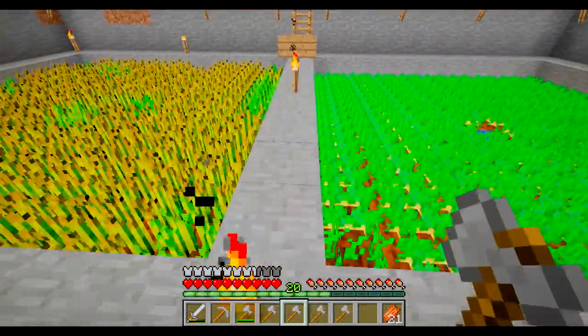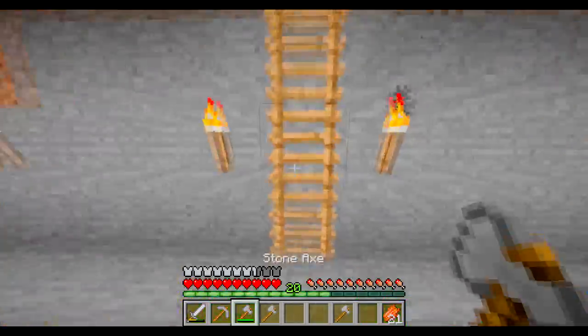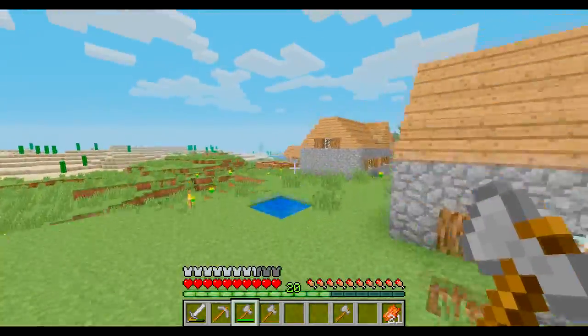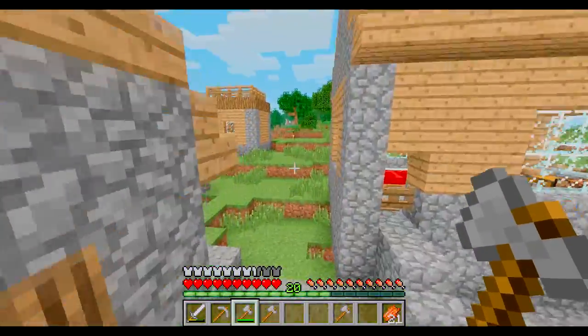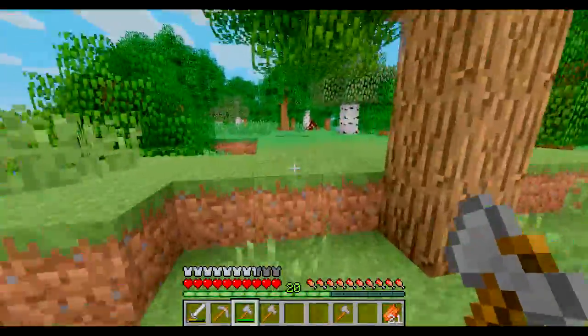Fine. Here, get these axes on your way out. Axes? What about axes? We gotta go get wood for our house, man. Gotta go axe those trees a question! I jumped but it didn't break the wheat — that's good. Okay, time to go breed some animals.